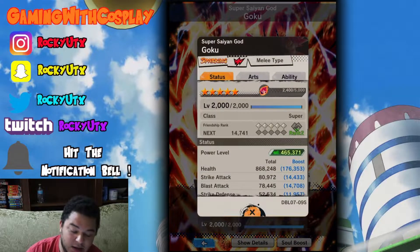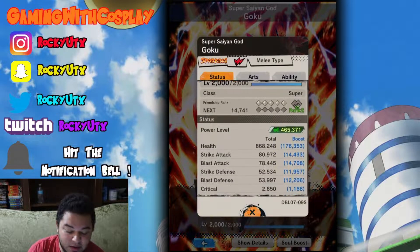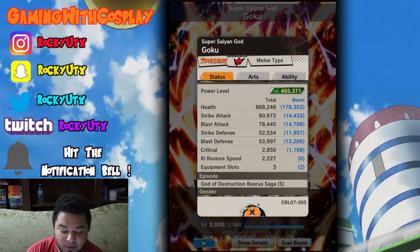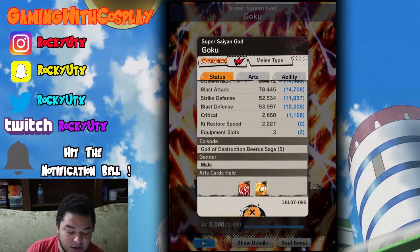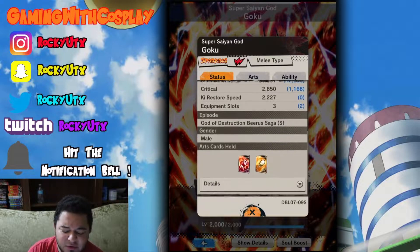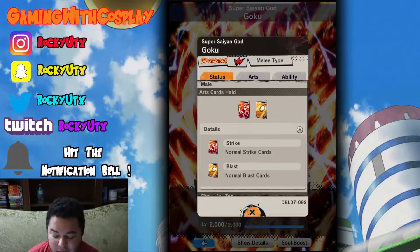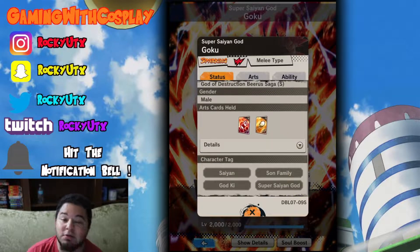So let's take a look at his stats. He is a melee type character, so close action fighting. We have almost a million health — about a million health right there. He is a God of Destruction Beerus Saga. Interesting. He has a Strike and Blast art card. He also is great with character tags: Saiyan, God, Ki, Sun, Family, Super Saiyan, God.